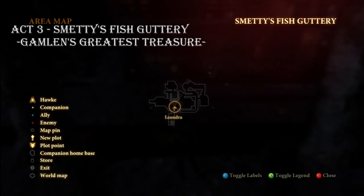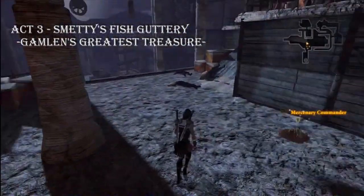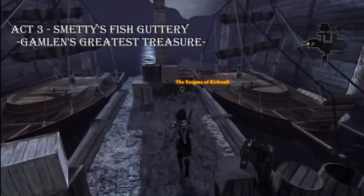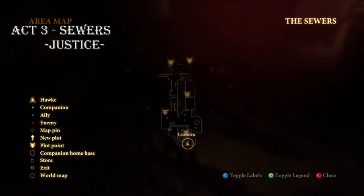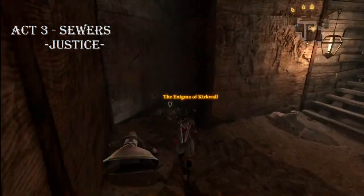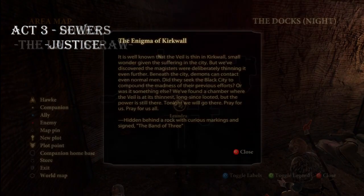The second one I found was in Smitty's Fish Guttery, which is the last step of Gamlin's greatest treasure — kill everybody in the room, go to the left between the two boats in the pile of bricks. The third one I found was in the sewers — this one should get you your achievement if you found all of them. You can only get to this space in the second part of the Justice Quest with Anders — pick it up in that corner.